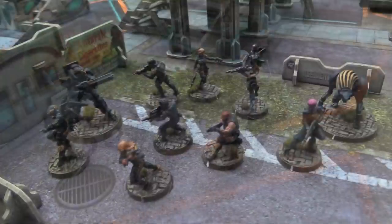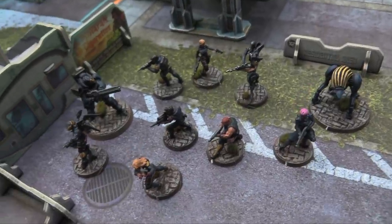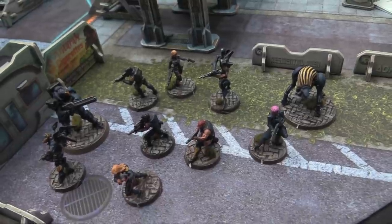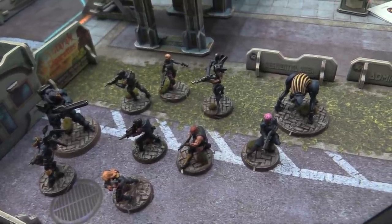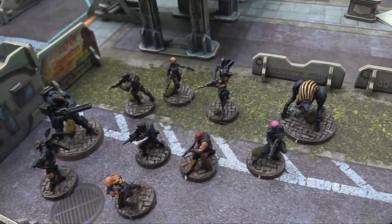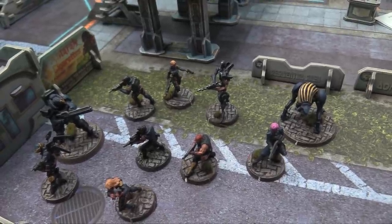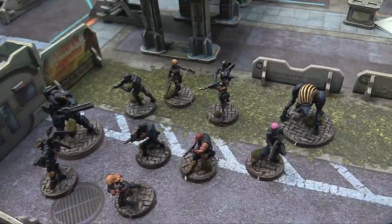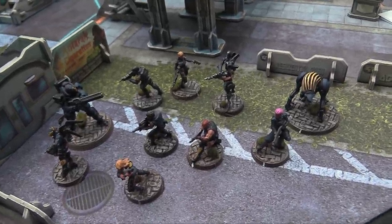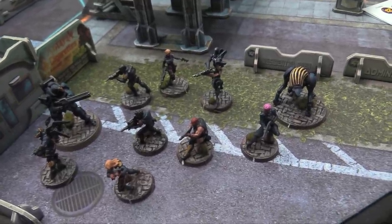Here's 200 points of O-12. Christian's got four Kappas — two forward observers and two normal Kappas. Then a Gamma with Full Auto and his sweet Feuerbach. We have a Gangbuster with a boarding shotgun who is also MSV1 and Mimetism with Infiltration. Then there's a Delta Doctor with a jump. A Sirius Hacker with a Sirius Bot. And of course a Dakini Tacbot, which is awesome — the Tacbot can be support-wired by the hacker to give him Marksmanship Level 2.